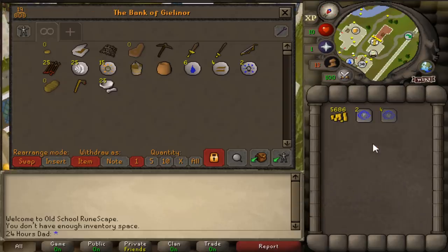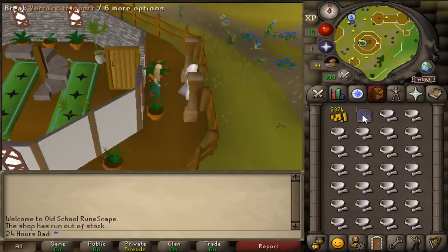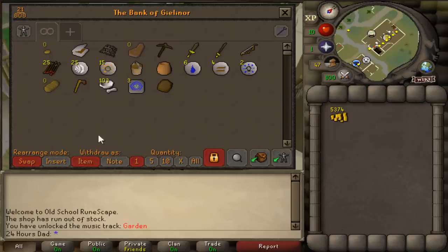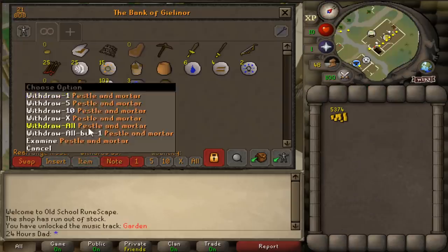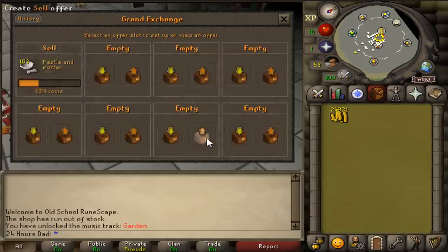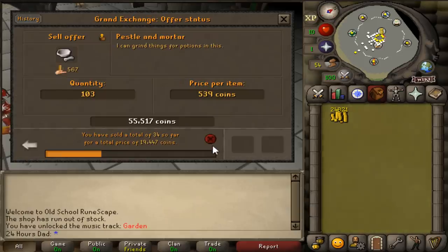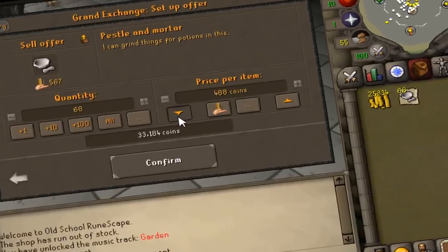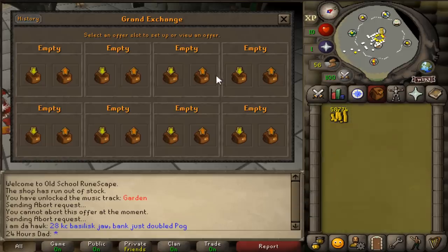After banking all the pestle and mortars and collecting over 100 of them, we head to the Grand Exchange to sell. From 600 GP we made 19k — I'm going to insta-sell rather than wait. In total, we turned about 500 GP into just under 50k.